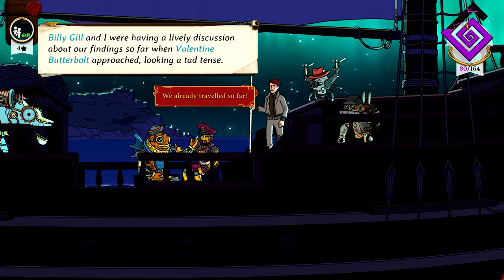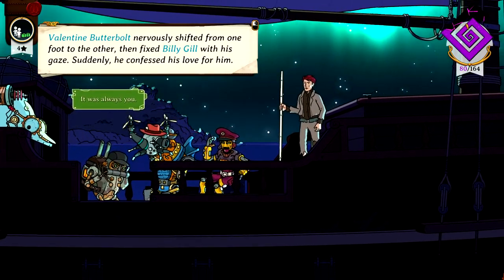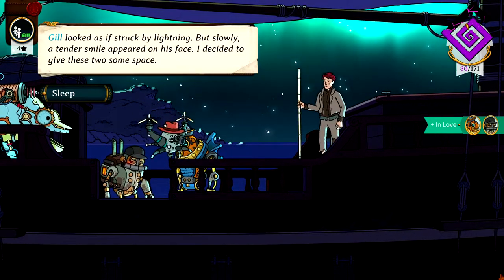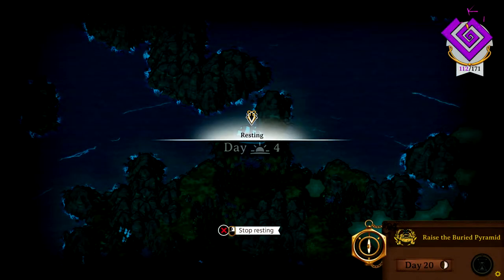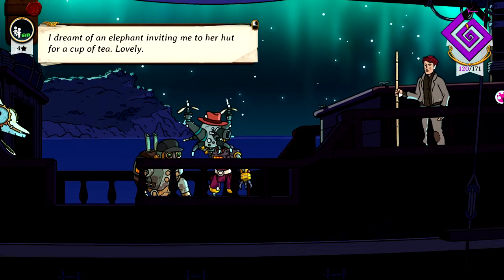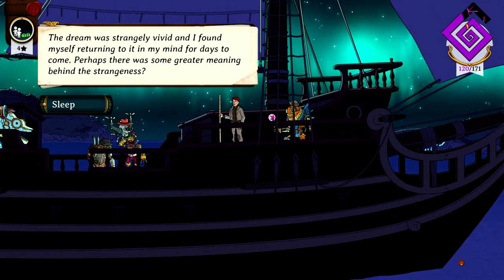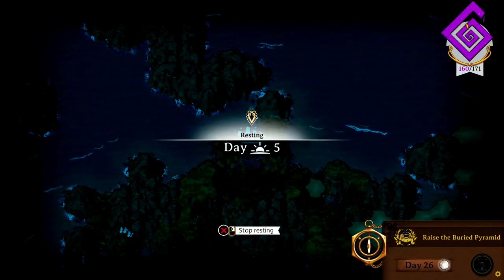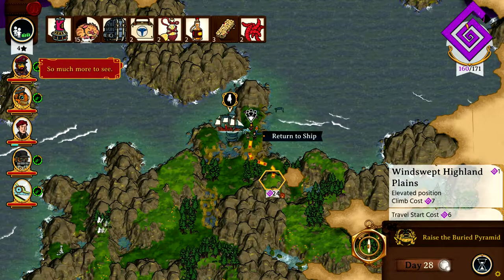I decided it'd be a great idea to rest here — not good, great. The warmth of the fire suits the stresses of the day. Billy Gill and I were having a lively discussion about our findings when Valentine Butterbolt approached, looking a tad tense. Valentine Butterbolt nervously shifted from one foot to the other, then fixed Billy Gill with his gaze. Suddenly, he confessed his love for him. Gill looked as if struck by lightning, but slowly a tender smile appeared on his face. I decided to give these two some space. In love — aww. That peak of sanity is ridiculous right now. I dreamt of an elephant inviting me to her hut for a cup of tea. Lovely — the dream was strangely vivid. Maybe, you freak. Dreaming of elephants, enticing you with their tea. That'll do.